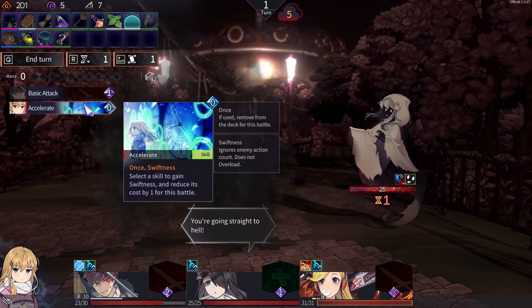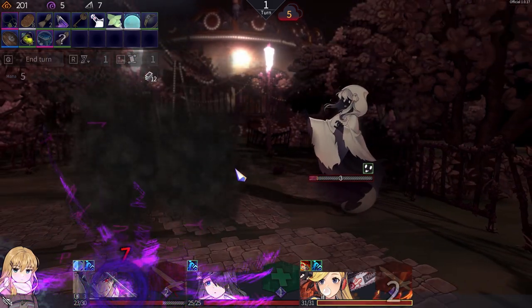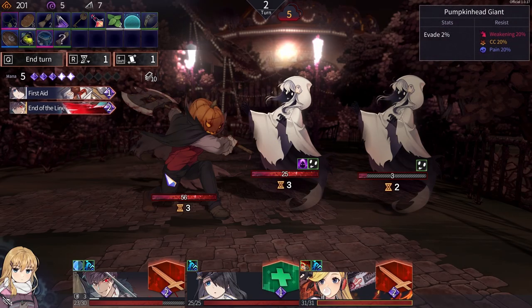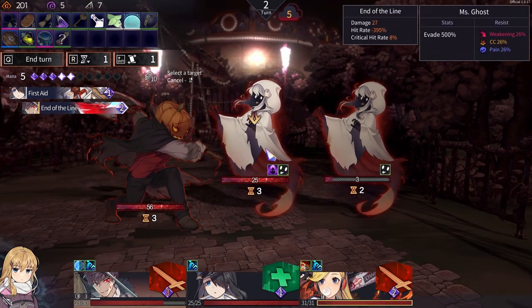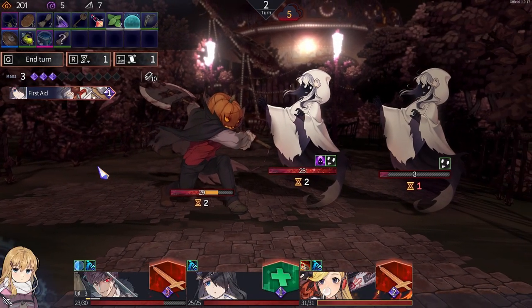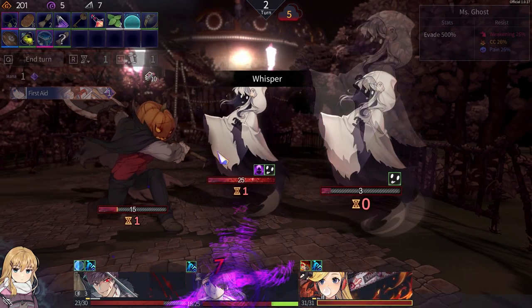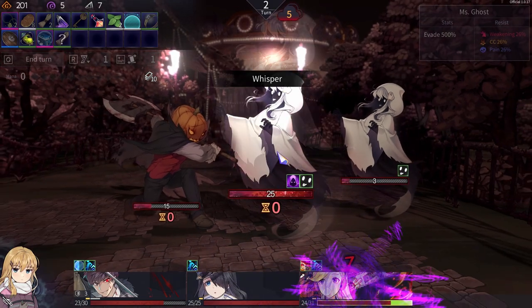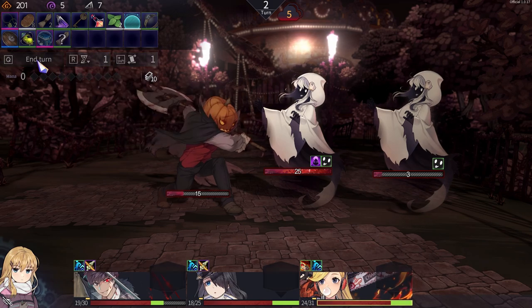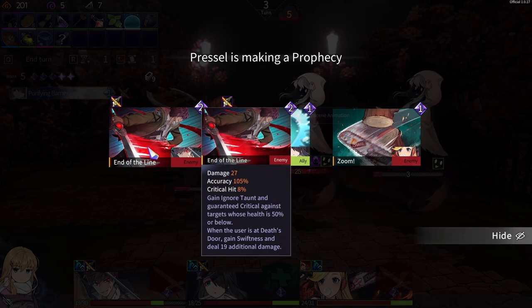We lost that one. There's a big guy over there — start getting rid of him immediately, because he's gonna put broken on people. Purifying barrier — 16 damage versus 27.